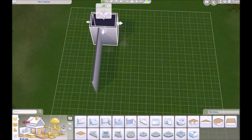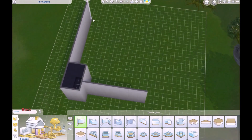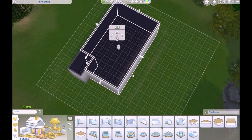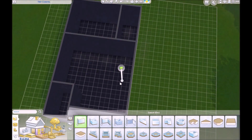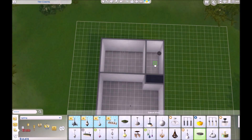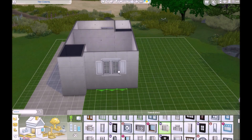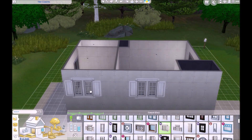Hello guys, welcome back to my channel and another speed build video. There was a huge sale on Sims games — 50% off expansion packs — and I only had two expansion packs left that I didn't own, which was Cats and Dogs and Get Together, so obviously I had to buy them and I did.